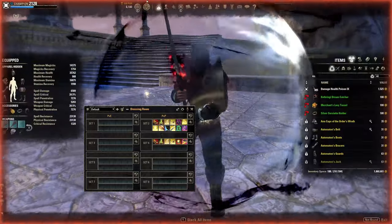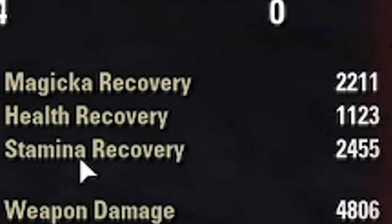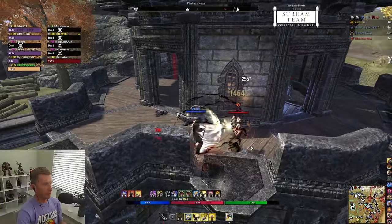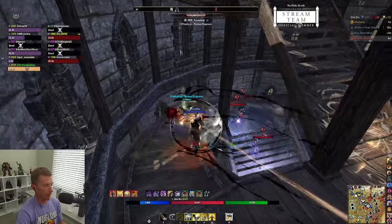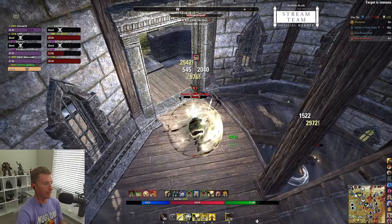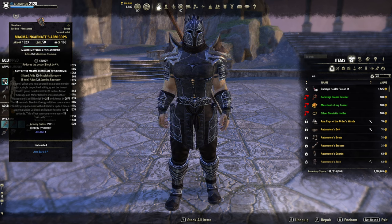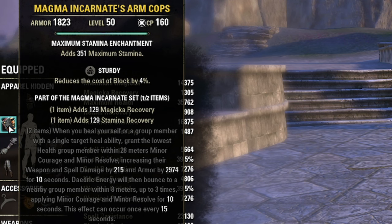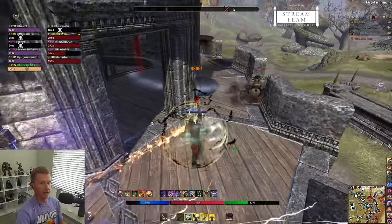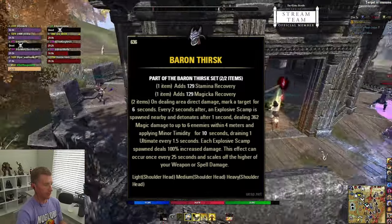Getting into combat with a tri-stat potion you can see the two yellow procs. Recovery is 2,400 stamina, 2,200 magicka, and 1,100 health recovery — at 6,000 spell damage. You have a ton of resource sustain for Jabs, dodge rolling, Binding Javelin, Living Dark, Race Against Time, and Honor the Dead. Running two five-pieces and Oaken Soul mythic leaves room for one piece: I go Magma Incarnate for magicka and stamina recovery across the board.